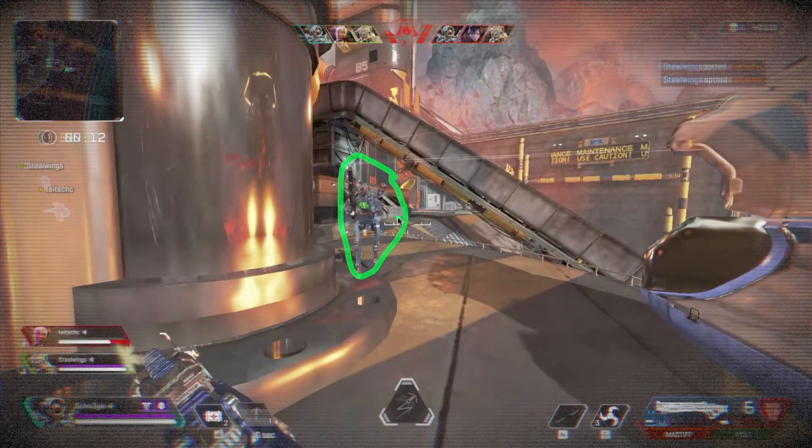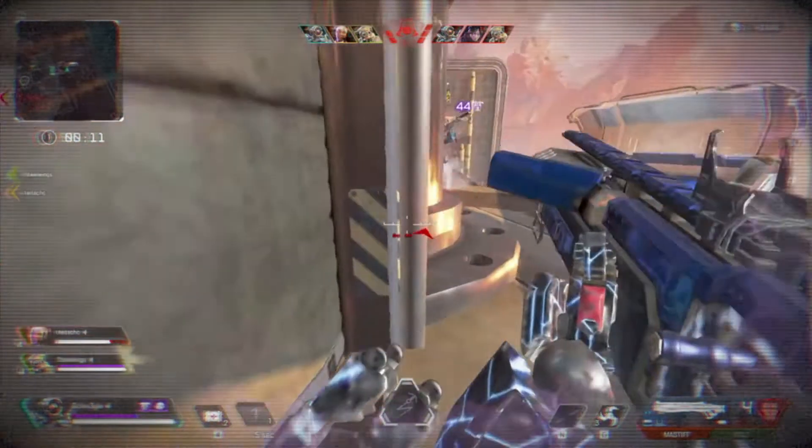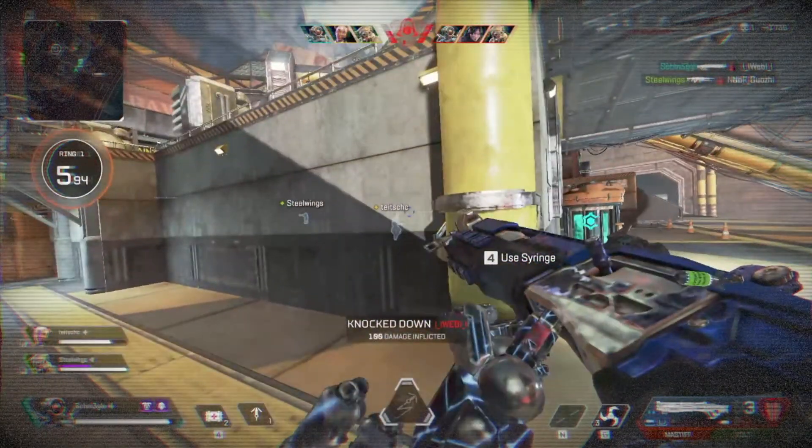Kind of caught me off guard. I don't know why, but I came out with no cover — there's nothing in between us. He doesn't have cover, I don't have cover. Luckily I did win the little skirmish and took him out, but it cost me my armor. I got him down and I have no shields — I do have a full bar of health but no shields. So I'm like, okay, let me run away and reload.